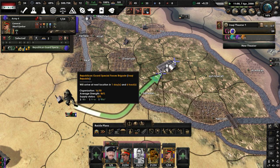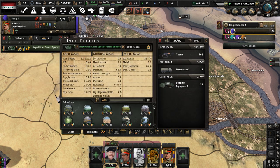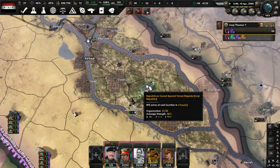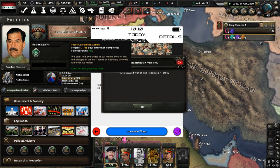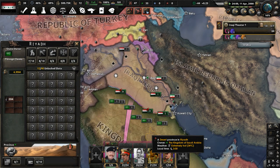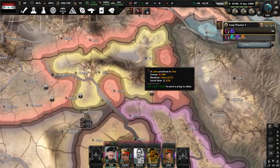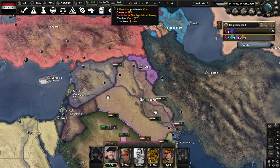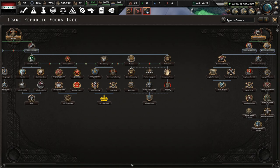I wonder if it's enough transport planes — looking at the manpower, yes, it should be fine to move the airborne soldiers. Focus on Political Matters is nearly done. The PKK declares war on the Republic of Turkey — they're getting destroyed though. It took only half a week and they're finished. Focus on Political Matters is done.